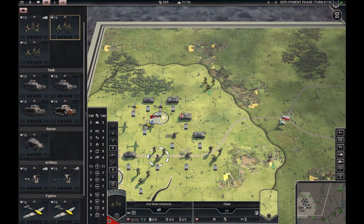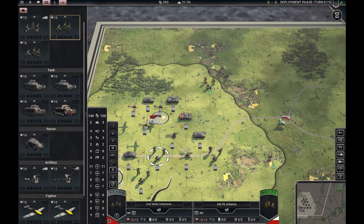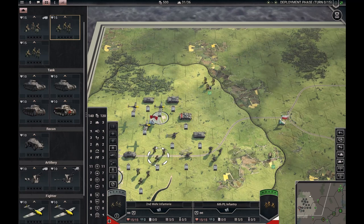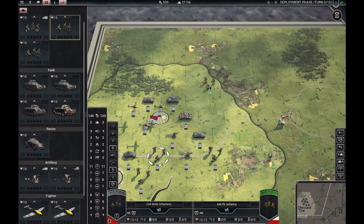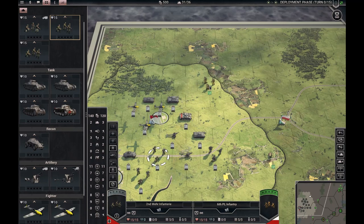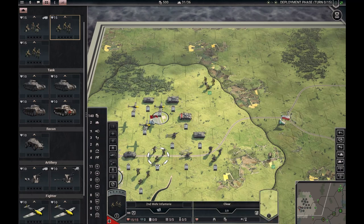You can compare the standard German infantry to the standard Polish infantry and quickly see that they are almost identical, except the Germans have eight instead of six ground defense, so they are better and cost 20 points more. Oddly, the Germans cost two slots and the Poles cost three, because I have the infantry general trait which uses 25% less slots, rounded down to two.